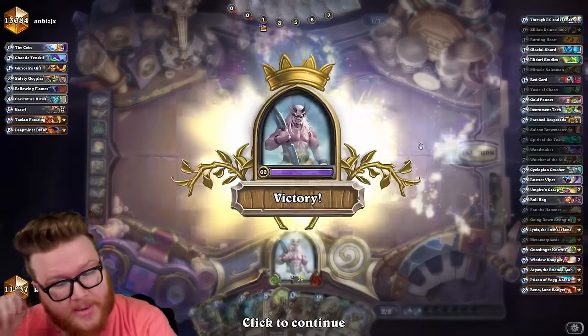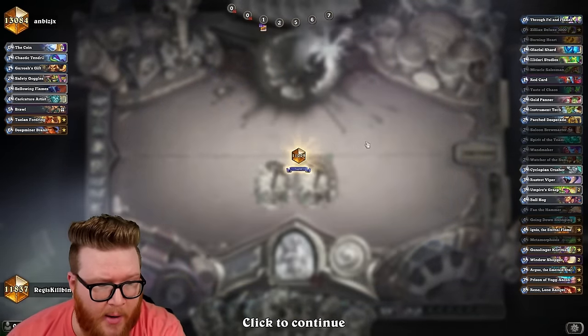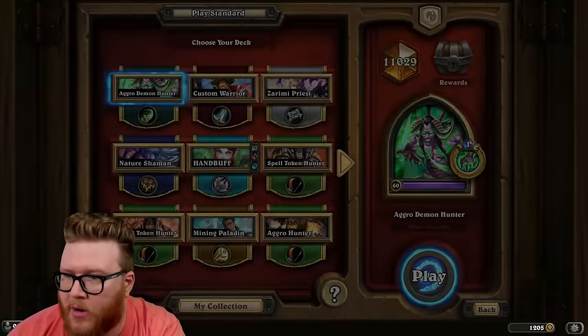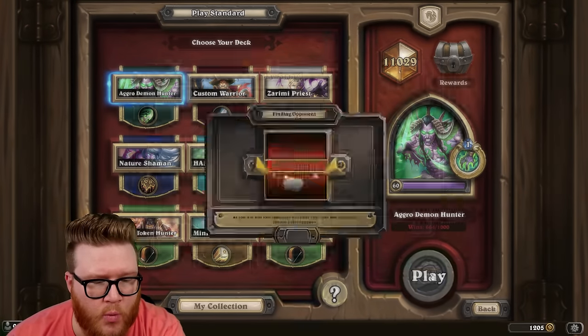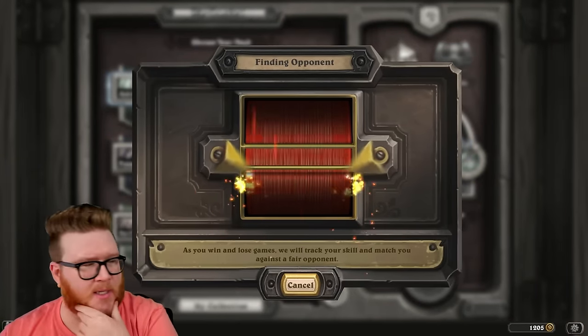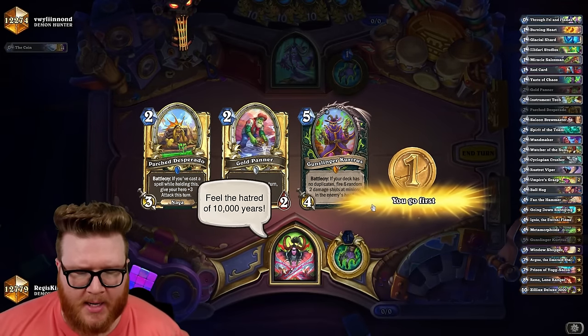This was a bit of an atypical path for this game — we didn't hit like crazy early Window Shoppers, we didn't hit any good high-powered cards. We just kind of got there on old-school Demon Hunter pressure machinations. Okay, let's see what we can find here — Curtis against Illidan. I kind of like it.